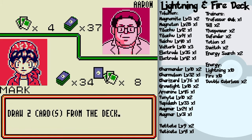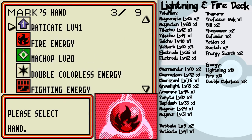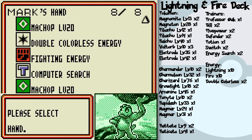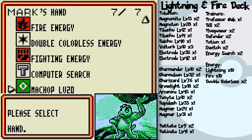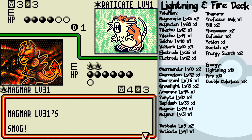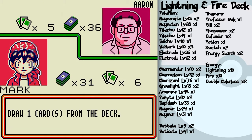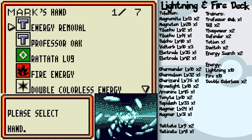Wow, just a bunch of Bills — might as well see what cards I get. Now's a good time to cycle out the cards in my hand. Raticate's going up. Maybe I'll Computer Search a Charmeleon. Smog — Defender doesn't protect against poison but it does protect against up to 20 damage. He didn't attach any energy cards — good use of Energy Removal.